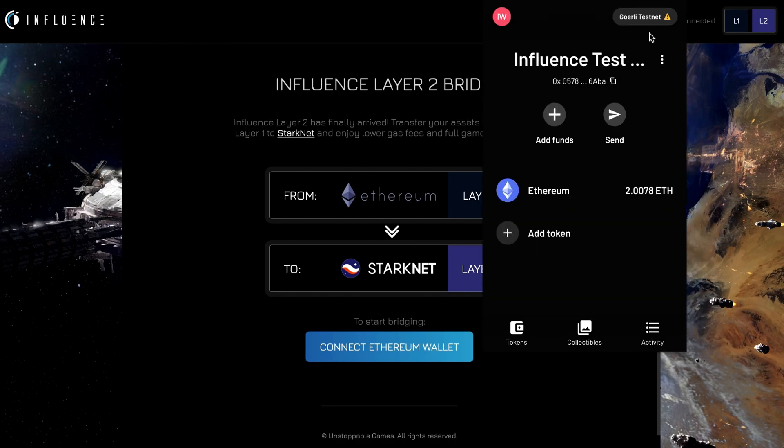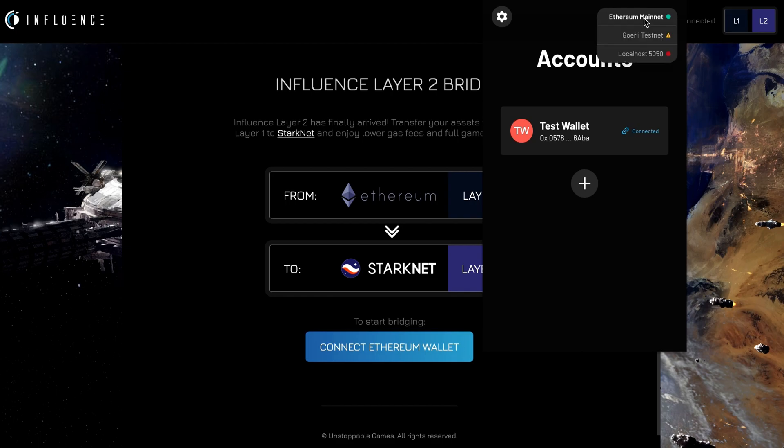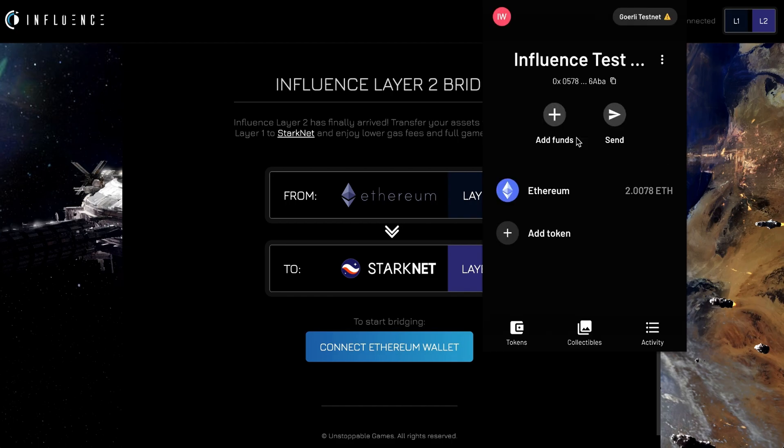Now we go to Argent X and go ahead and connect. If you're not already logged in, log in, and in the top corner here you'll see whatever network is selected. If you're on Ethereum mainnet, you need to go to Goerli test network — click there, and now you're logged in.